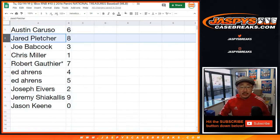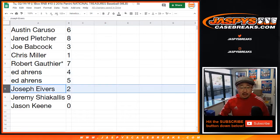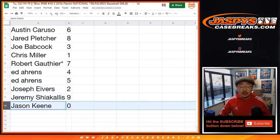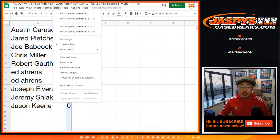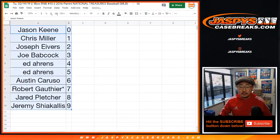Austin with six, Jared with eight, Joe with three, Chris with one, Robert with seven — your last spot Mojo — Ed with four and five, Joe Ivers with two, Jeremy S with nine, Jason Keen you've got zero. Let's order these numerically. Let me know if there are any trades.